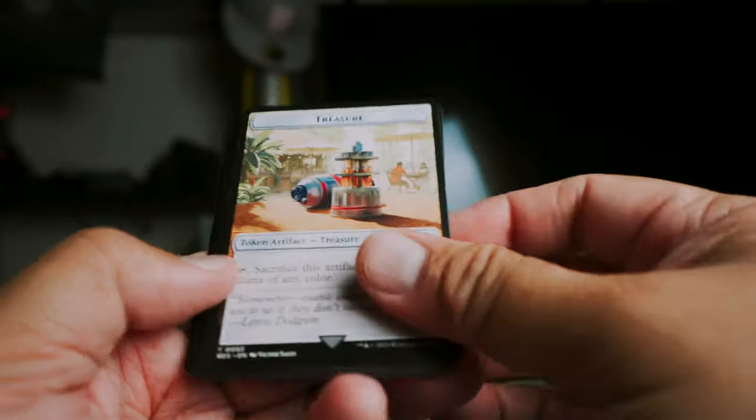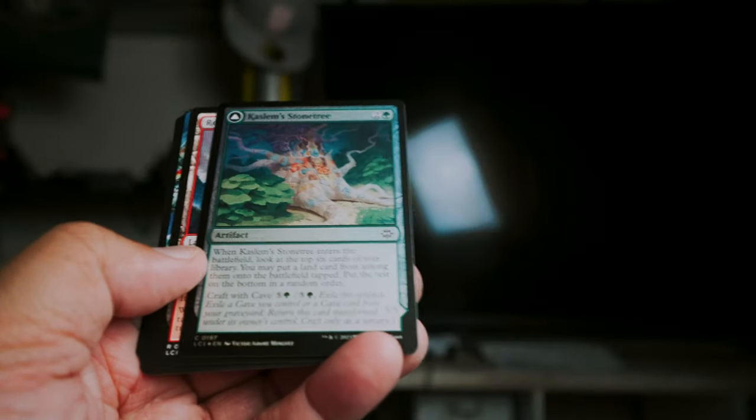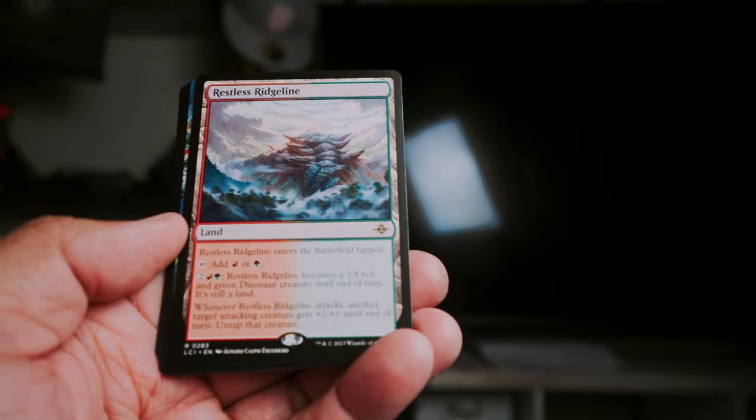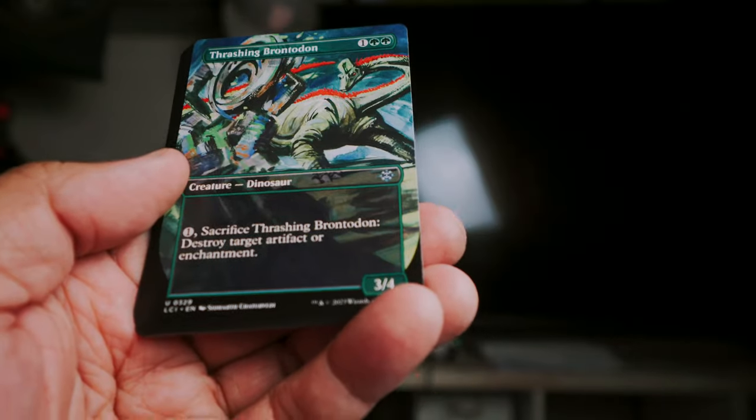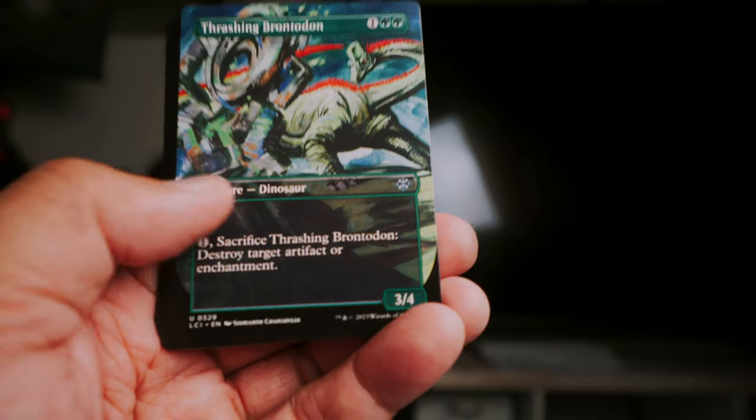Art cards, we got a treasure token, and then we got the Restless Ridgeline rare land, and just an uncommon — Thrashing Brontodon.